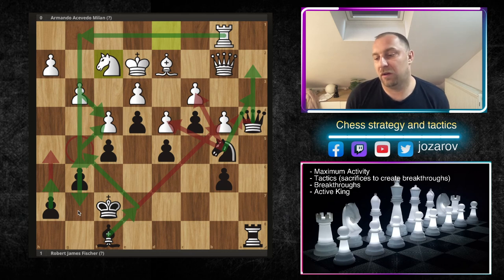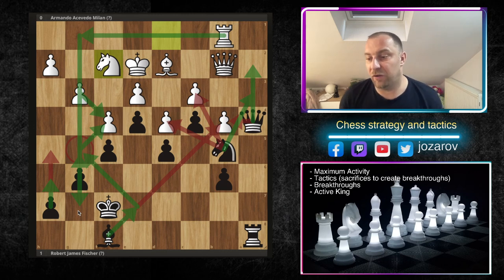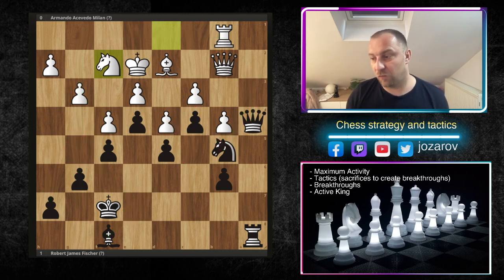The fourth principle, perhaps no less important than the others, is the king's activity. The king in these types of positions should not be tolerated as something that has to be defended only — you have to use your king actively. Just like with minor piece activity, queen activity, and rook activity, you have to search for maximum activity for the king. The king has to also find a path to activate itself and find new attacking opportunities.